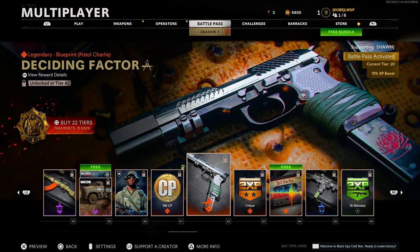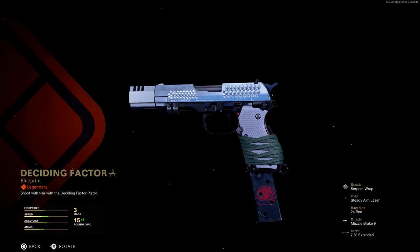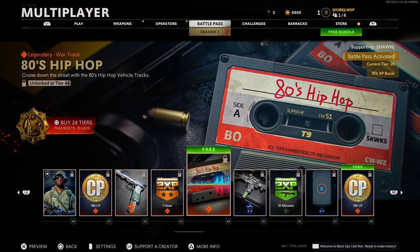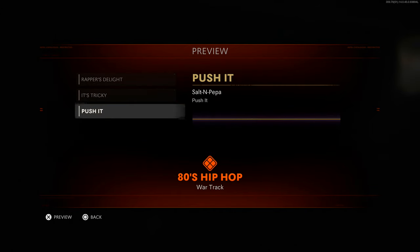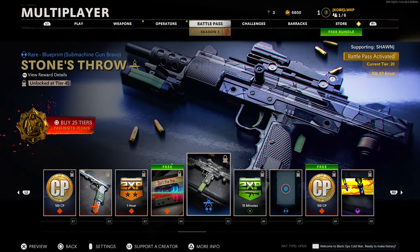Tier 41 some more COD points. Tier 42 another legendary blueprint, this time for a pistol — 'Deciding Factor.' This one is a little bit more decent, getting up there with the tiers, I kind of like that one. Tier 43 we have a double XP token for one hour. Then at tier 44 we have another mixtape — legendary, '80s Hip-Hop.' It includes Rapper's Delight, It's Tricky, Salt-N-Pepa's Push It — pretty cool, you could be playing that while you're driving around in Warzone.